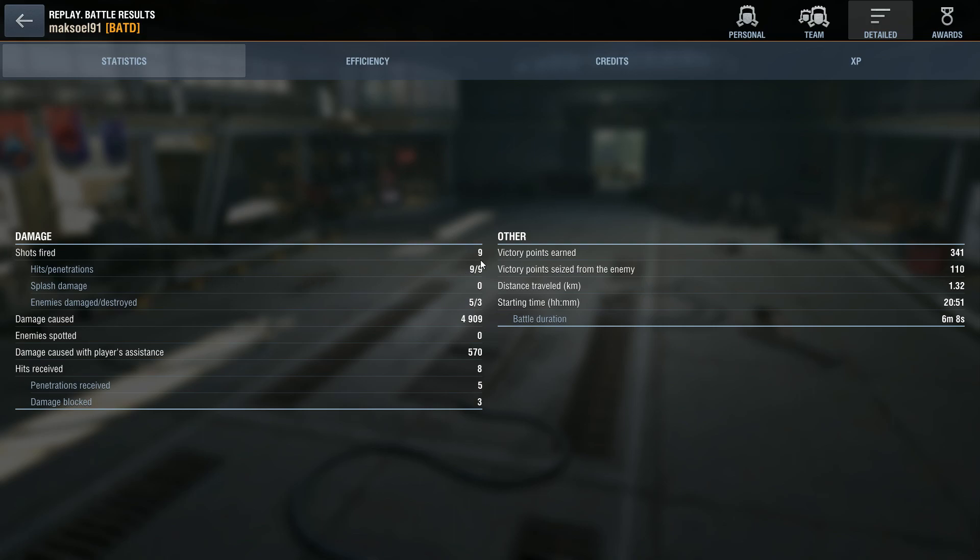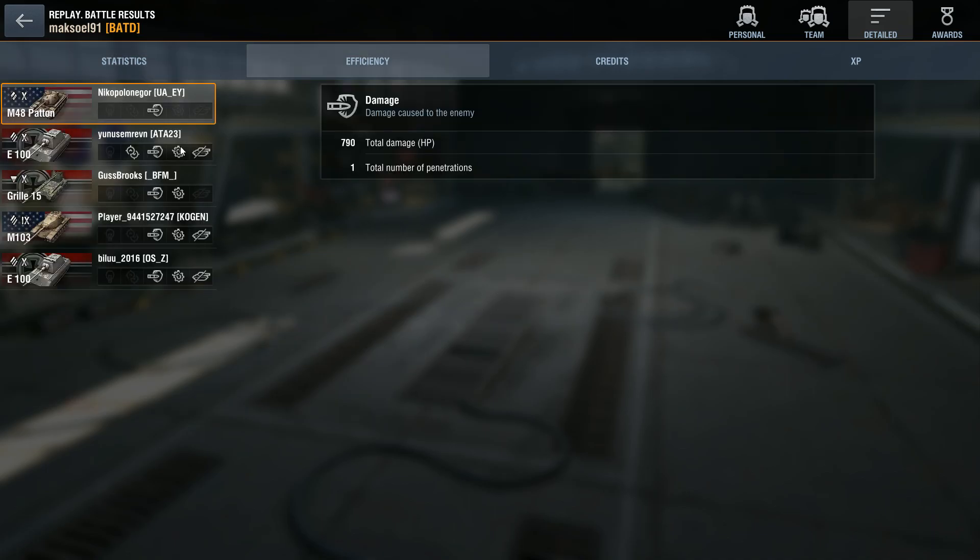I fired nine shots; all of them hit the target and penetrated. I damaged five vehicles, destroyed three. Damage caused: 4,900. With my assistance: 570. Total: 5,478 — which again isn't a very high amount of damage for this particular vehicle. The Panther: 790 — this was my first shot in the rear of the Panther. I thought about switching to high explosive — with the E-100 HE you will over-penetrate the rear of the Panther — but in this position I decided to shoot AP.